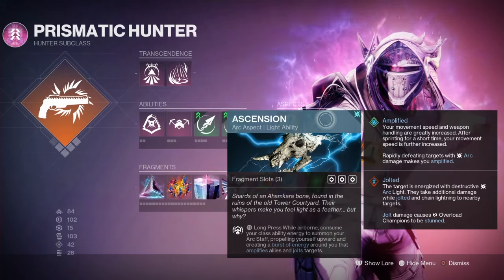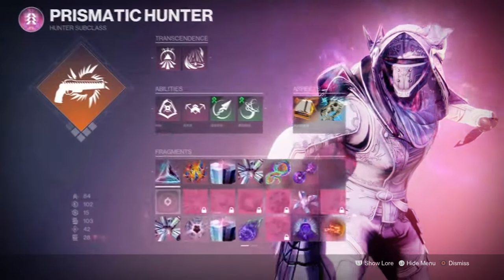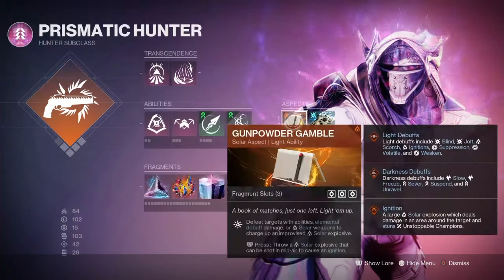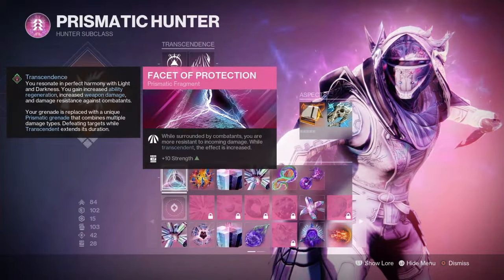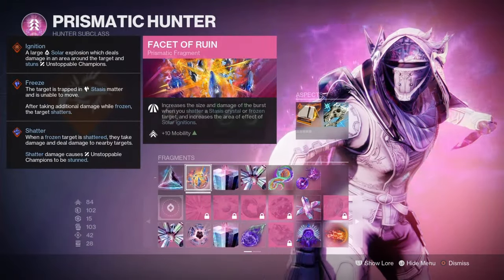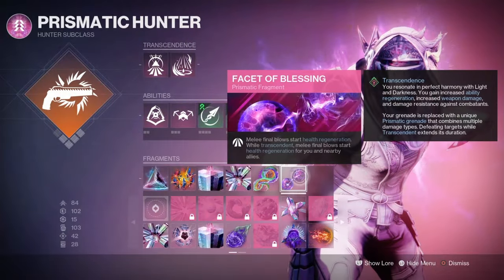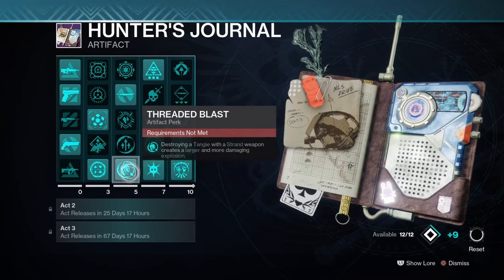Let's look at the loadout. Marksman Dodge for a lower cooldown. We use the Ascension aspect to jolt and become amplified, paired with Facet of Hope to reduce our Marksman Dodge cooldown so we can keep dodging and jolting. We use Threaded Spike to debuff and cause melee ignitions, and Grapple to activate the grenade — everything feeds into Gunpowder Gamble so you can chuck that and cause ignitions all the time. Facet of Protection for damage resistance, Facet of Ruin to make ignition explosions even bigger, and Facet of Balance to reduce the cooldown of our light and dark abilities.